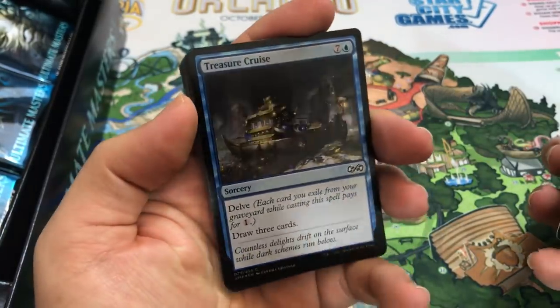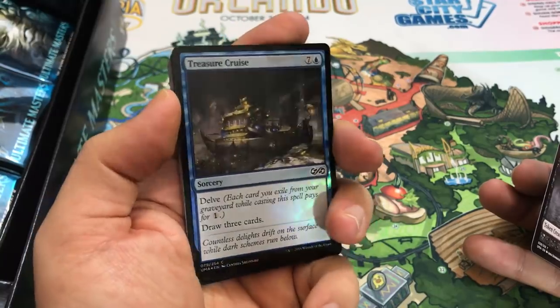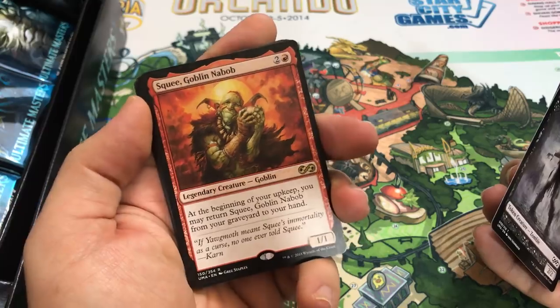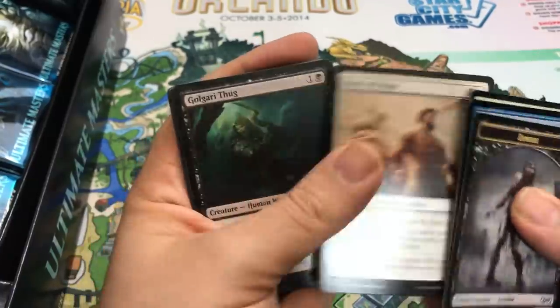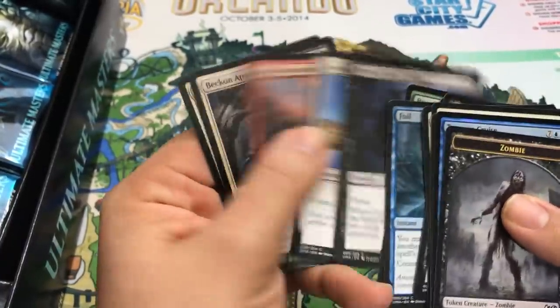A foil Treasure Cruise - yes, by all means! That's an awesome common. I'll take that anytime. Squee Goblin Nabob is our rare. The card's been printed a number of times, still a cool card though - there's a lot you can do with it in this set. And there's another foil - Fates Fetters.